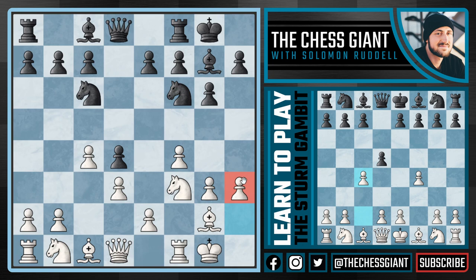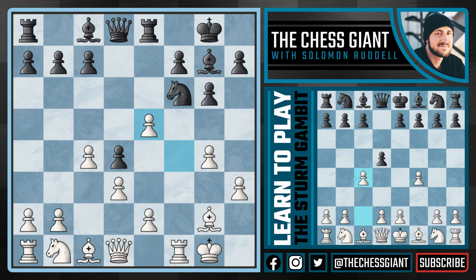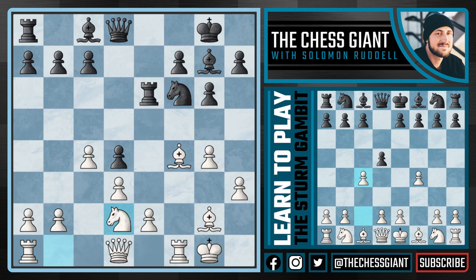After bishop g7, we simply castle kingside, and after castling we have to attack. We can't play passive chess with moves like king h1 or queen e1 — we have to attack on the queenside or kingside, because black has the edge in the center with this d4 pawn. We also have to be careful about knight g4 and knight e3 ideas, but our dark-squared bishop on c1 is protecting that square. I personally like attacking on the kingside. The h3 move stops any knight g4 ideas, and then the very next move we can play g4. This formation of h3 and g4 is really trying to create space on the kingside and get ourselves some counterattacking chances.